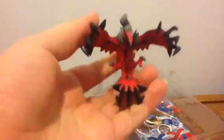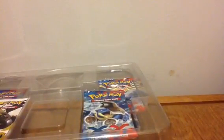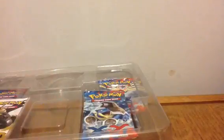Alright, so let's get Yveltal out. Looks pretty nice, and the figure's kind of big. I don't know how you're supposed to set them up, though. Okay, I'll have to figure that out. I don't see any stands here for them, unless I'm missing it someplace. There's a little hole in his back, so I'm guessing there is something here that, maybe I'm missing.